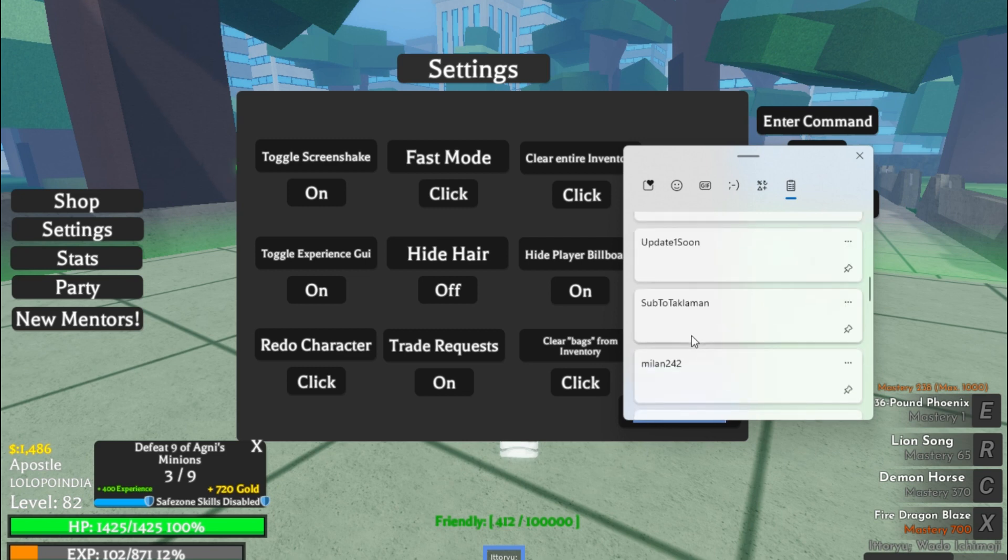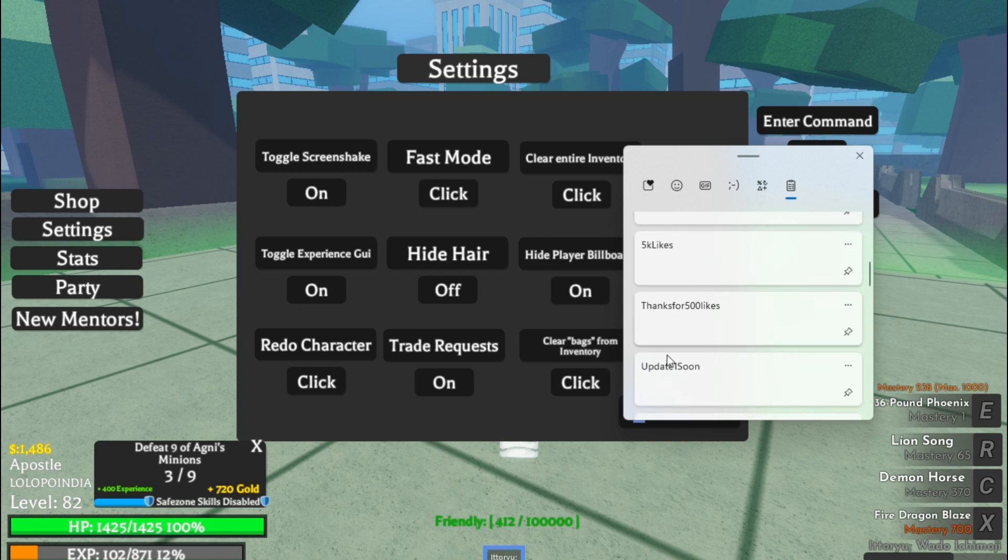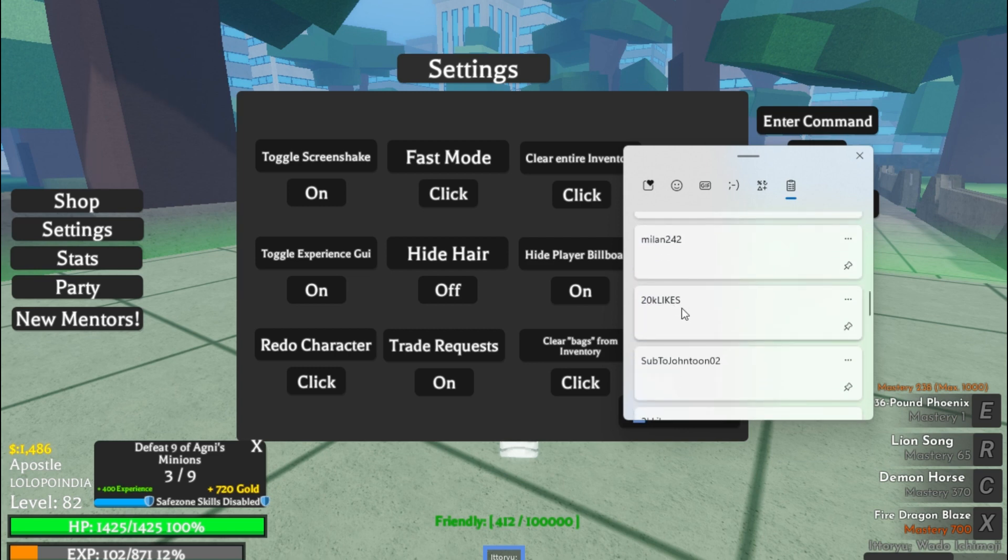The next code is 'sub to taclaman' — I have already redeemed this code. The next code is 'million 242'. Make sure it's in lowercase — 'million 242' — code already redeemed. You can use this code too, guys.